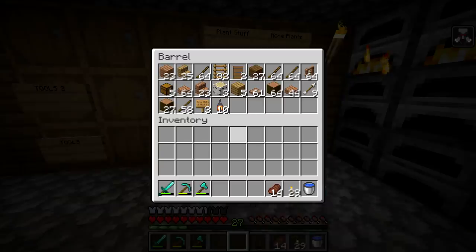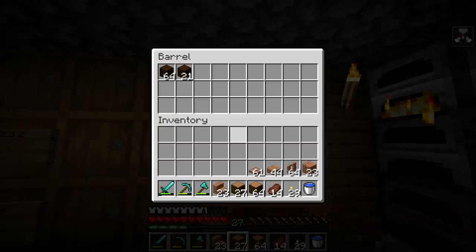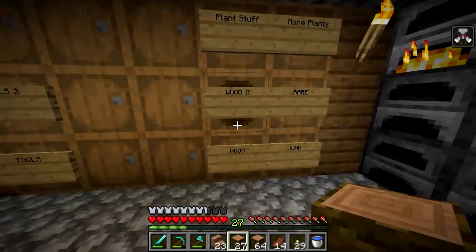Yeah, that's definitely rare. We'll go in this wood chest - we have a ton of jungle wood, so we should be good on that front. Although we're honestly probably going to need even more, but we have dark oak wood too.